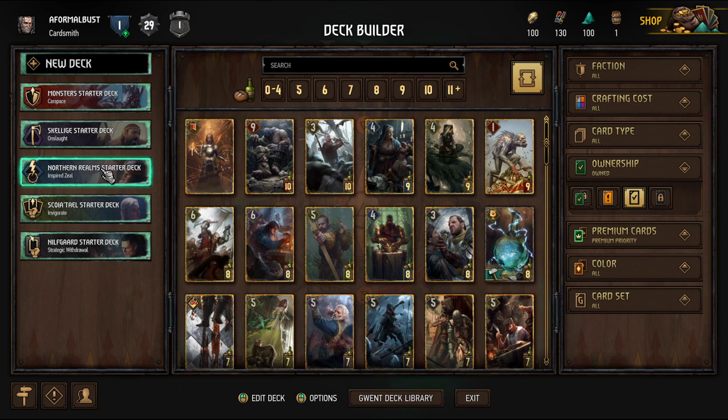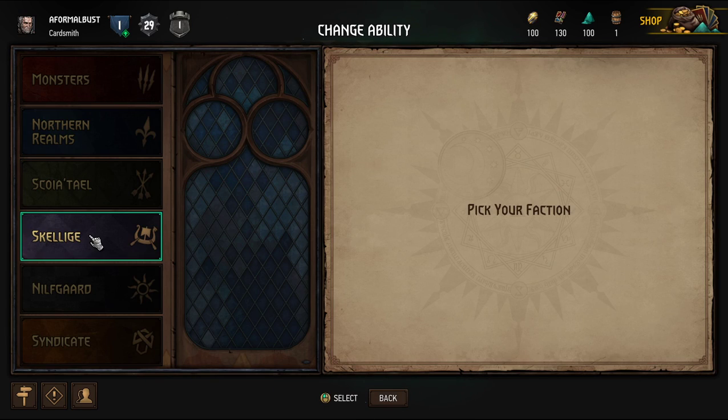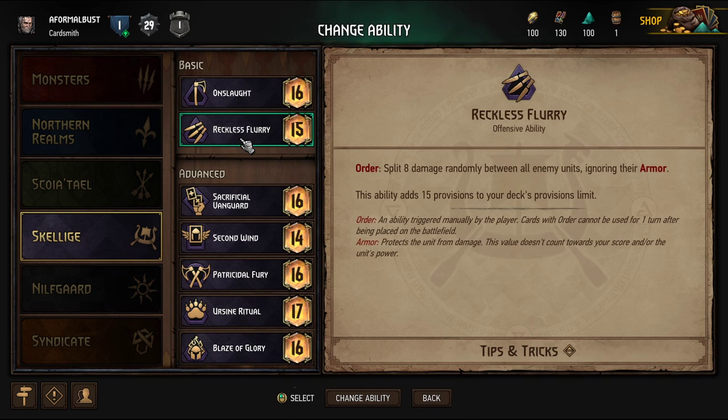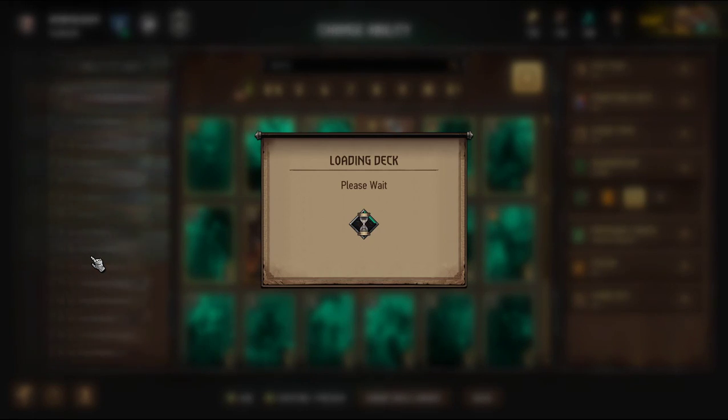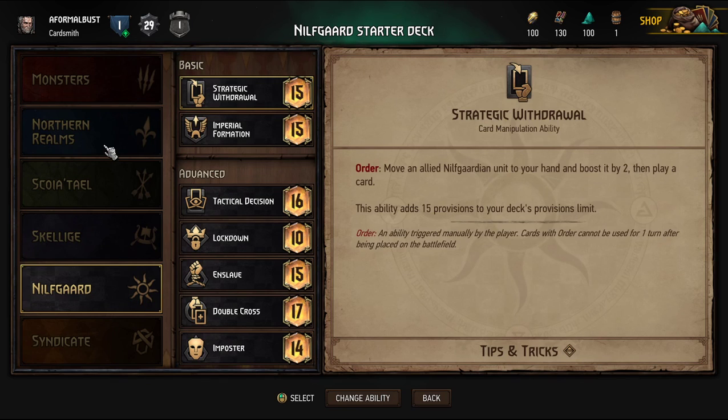I can change my leader ability. I don't want to play Skelliga so let's look at the abilities. Onslaught — damage a unit by one, cooldown two turns. Provisions is like a limit. Split — eight damage randomly between all enemy units ignoring armor. I always favored Nilfgaard in my campaign — I like empire stuff. Strategic Withdrawal — move an allied Nilfgaardian unit to your hand and boost it by two, then play a card. This ability adds 15 provisions to your deck provision limit.